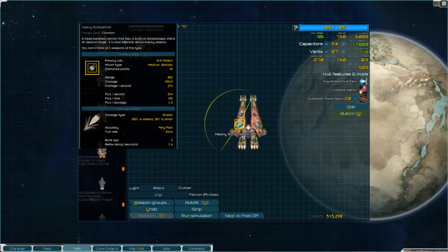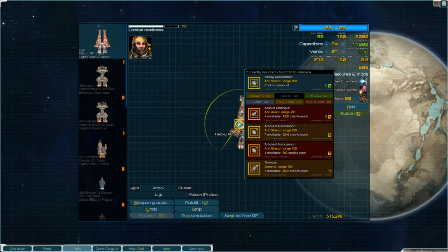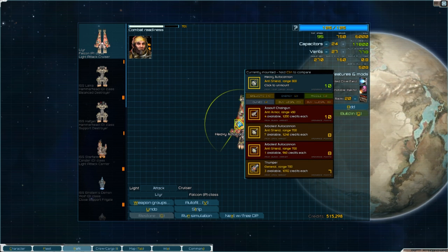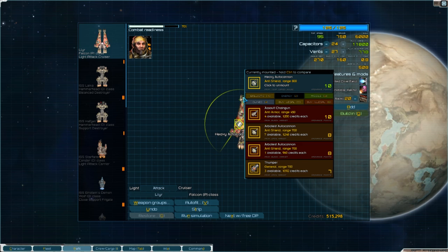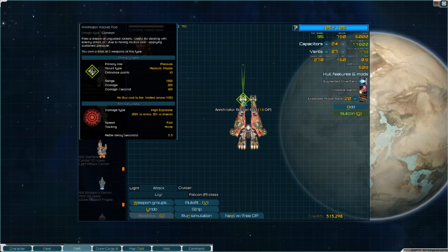There are also different sizes of mounts: small, medium, and large, and you have to fit the right size weapon into the right size mount. A large weapon cannot fit into a small or medium mount. On basic mounts, medium and large mounts are able to fit weapons one size smaller, but on complex mounts, it will only accept weapons that match what it's called out for - so you won't be able to fit a smaller weapon into that larger complex mount.